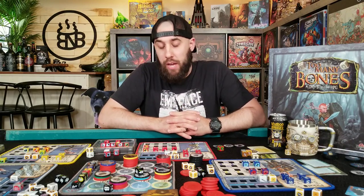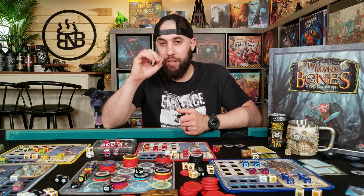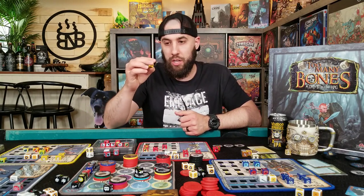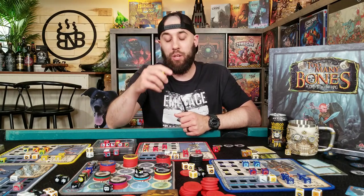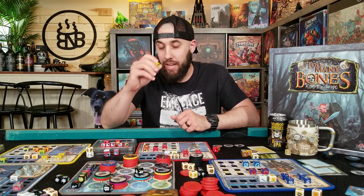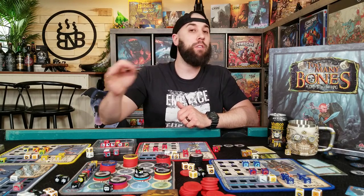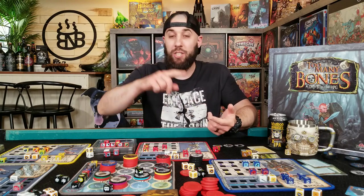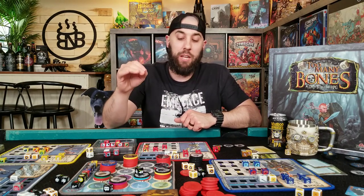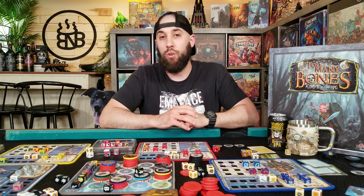Now let's move on to some gameplay critiques. First up, this game can be brutal. Some of these baddies can do some pretty wicked stuff. When you roll your initiative die, you don't have a set value like some baddies do — you roll a die and whatever number comes up is where you go in the initiative track. It's not unlikely to roll bad and then have to go after some or all of the baddies. If you're going after all of these baddies who are coming right up in your face doing their attack damage as well as their skills, sometimes you can just get one-shot and it's over.